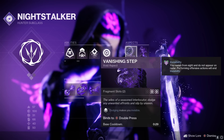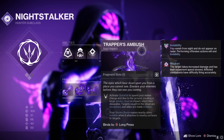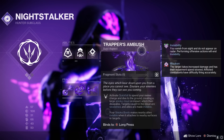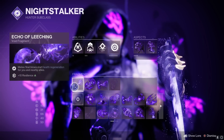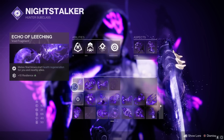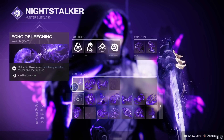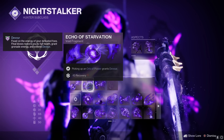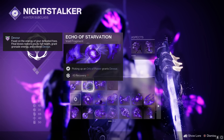For aspects, because we're taking it into N-tier content, use Vanishing Step - it's crucial and it's going to save you so much. Next we have Trapper's Ambush - put this on your smoke bomb so it makes nearby allies invisible and helps save you again. For fragments, Echo of Leeching gives melee final blows that start health regeneration for you and nearby allies, plus a bonus 10 resilience.